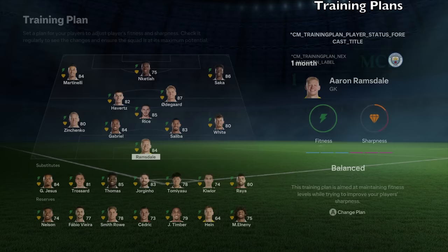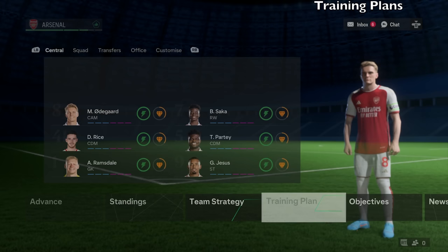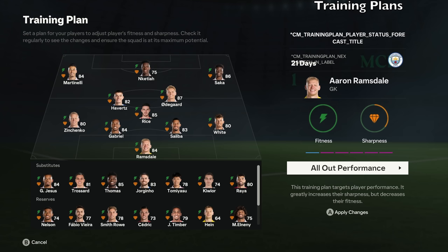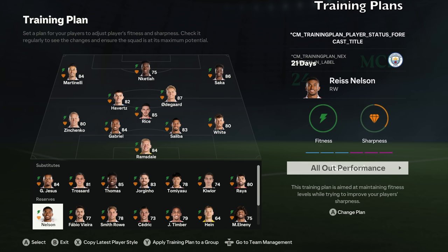Another thing you should take a look at when you start is the training plan. Training is a little bit different this year — I don't think there are weekly schedules where every second day you have to train. Anyway, go to the training plan and take a look at this new feature. You can do individual plans for different players. You can put them on performance-focused training, which greatly increases their sharpness but decreases their fitness, or on energy-focused plans, which greatly increases fitness but decreases sharpness. For starting 11 players, I'd recommend keeping it balanced or more energy-focused because they're playing games anyway, so you shouldn't have to worry about sharpness too much. Players in the reserves and subs should probably be on more performance-focused plans since they won't get much game time.